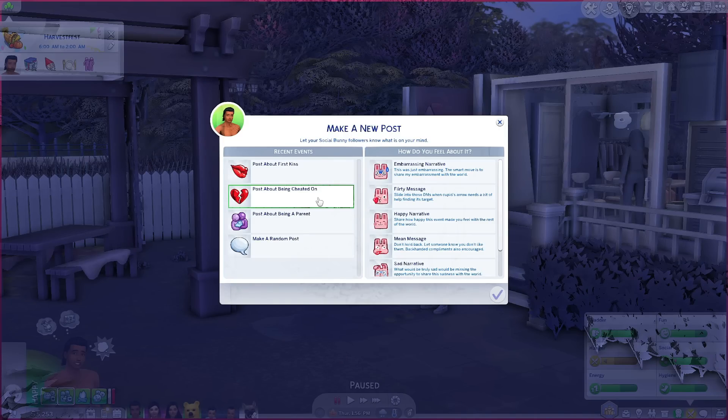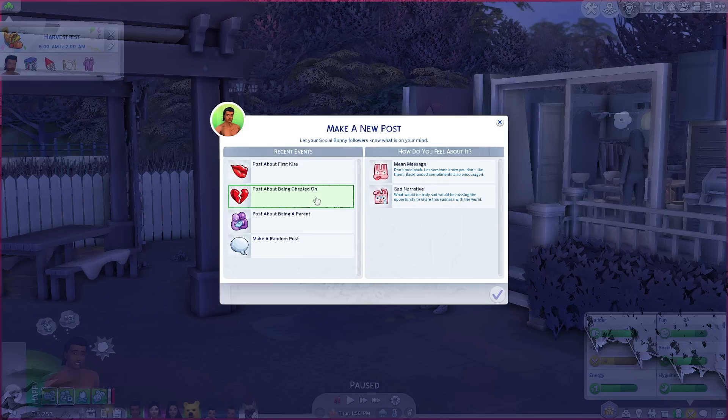Okay, first of all, if you watch Runaway Teen Pregnancy — I have no idea what happened. So if you watch that series, this is some tea. Stay tuned for the next episode! Rylan has the option to post about being cheated on, and I have no idea how he got cheated on. I was playing with one of the teenage sims away from home for a couple days, so I don't know if Emelyn cheated on Rylan while we were gone — but this is interesting.